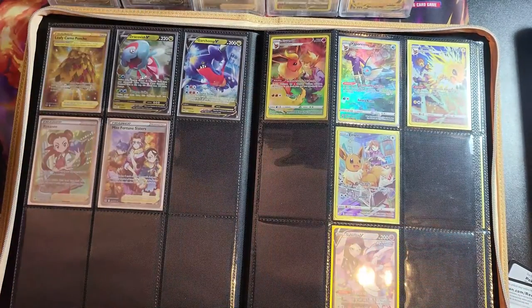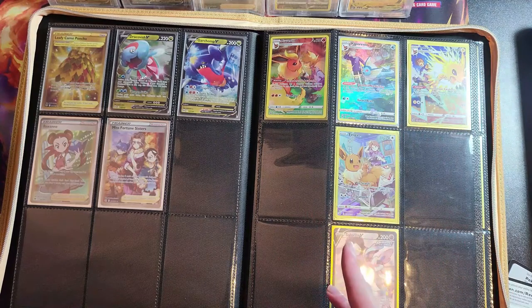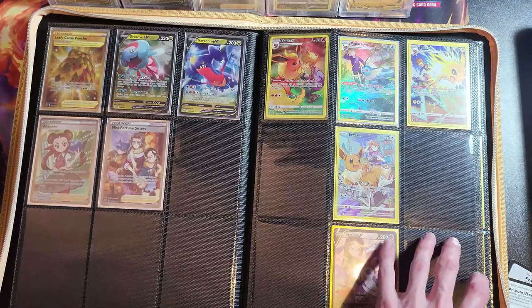Next is my Trainer Gallery section. I've got the Eevee page — I'm missing the Umbreon and they haven't done a Trainer Gallery card for Espeon, Leafeon, or Glaceon. I may get the alt arts just to add them in there, because that would be a really cool page.